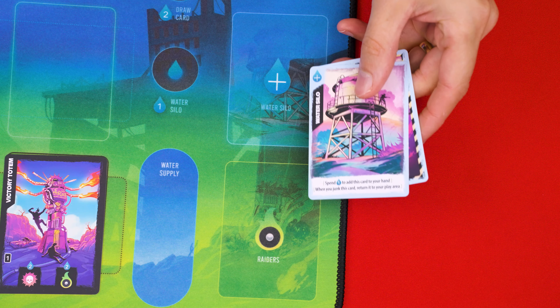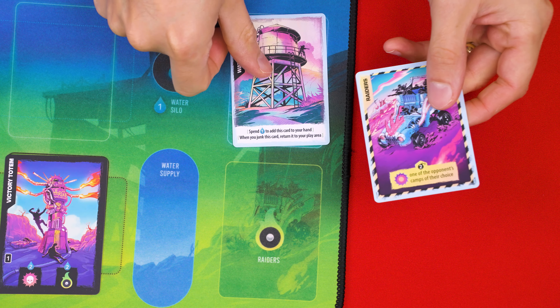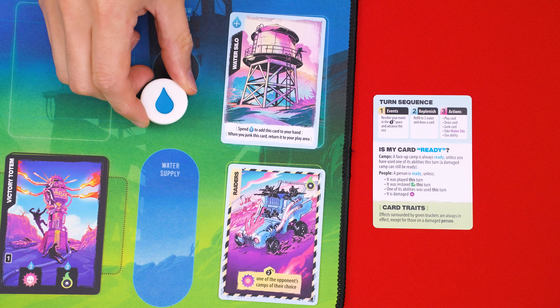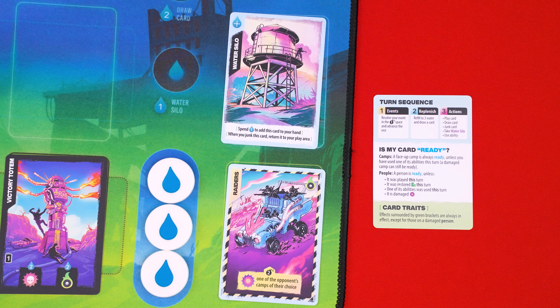Each player now collects one Water Silo and Raiders card, setting them face up into the spaces for them, and then collect and put a player reference nearby. These are the Water Disks and each player will now collect three of them and put them into their Water Supply.